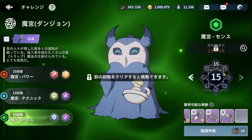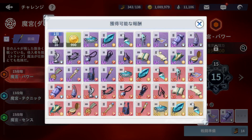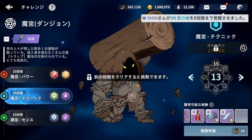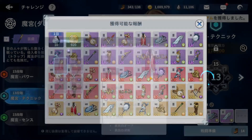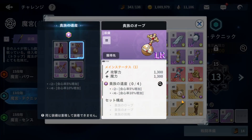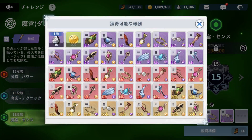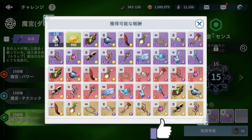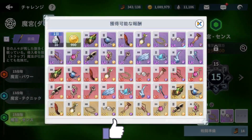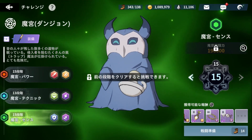To recap the gear sets for Licht: you have the attack sets, the crit rate sets, and the final one which is the bow and arrow set along with its companion. Those are going to be the build for his gears, along with the grimoire options if you haven't pulled the official grimoire for Licht.